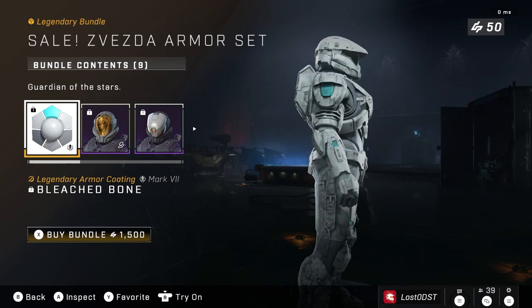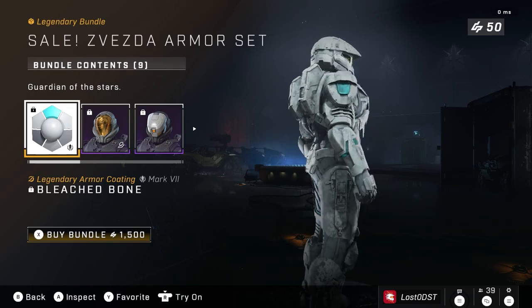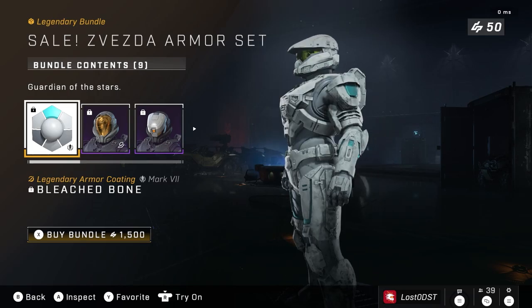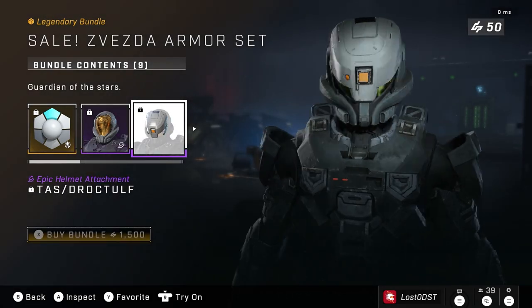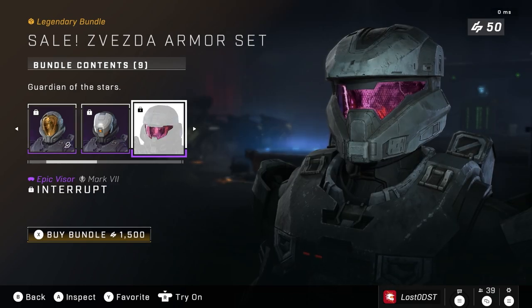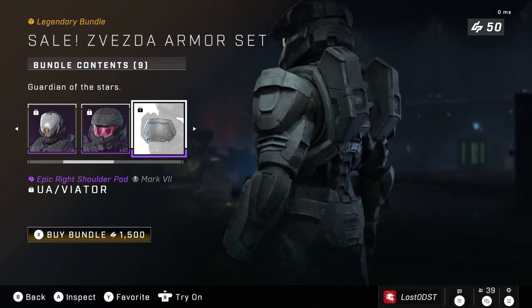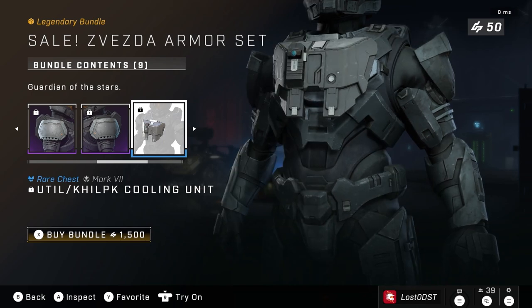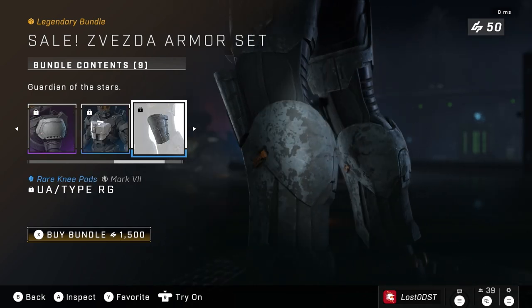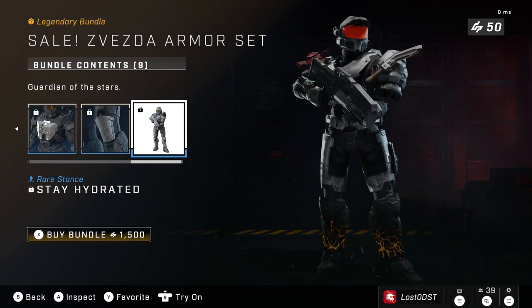Let's take a look at what the bundle contains. It's got an armor coating called Bleached Bone — the only white armor coating I believe in the game right now. It also comes with a helmet and a helmet attachment which kind of looks ugly, not gonna lie, and a visor that's kind of pinkish-purplish. It comes with some pretty big flat shoulder pads — both sides — and a chest piece, a cooling unit. We've also got a stance called Stay Hydrated, which is just a play on words with the Hydro weapon. Pretty funny.